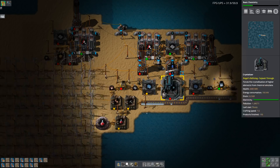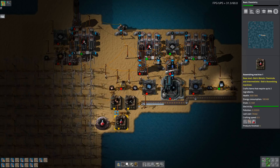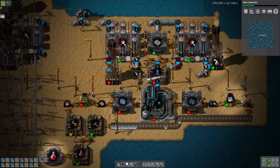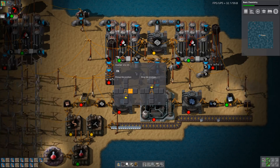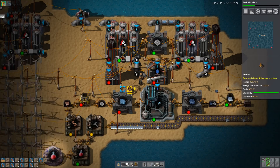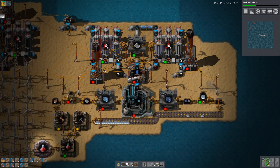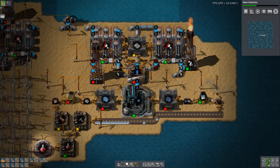We're gathering up iron and we're gathering up copper in these boxes. Someone also reminded me that, even without long reach, I can still make 90 degree turns, so I could organise this whole area much better. I'll have to sort that out in a little bit I guess.